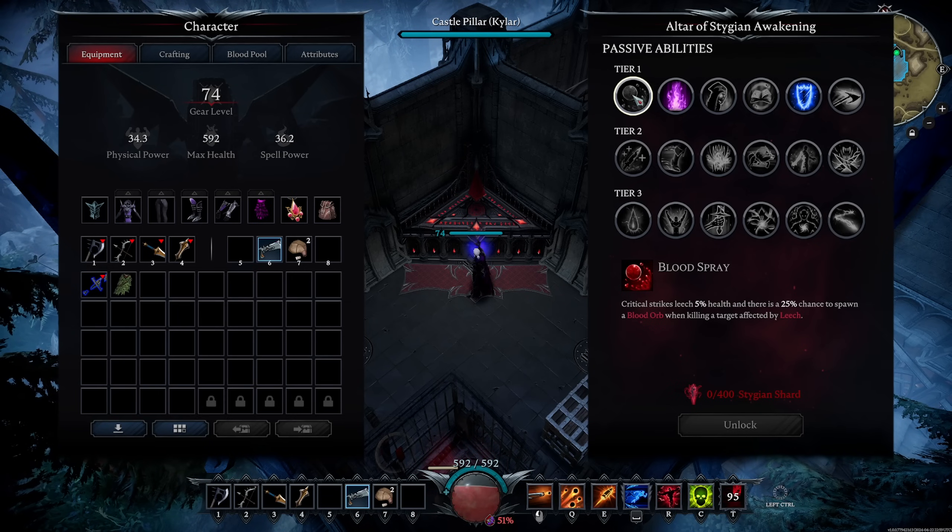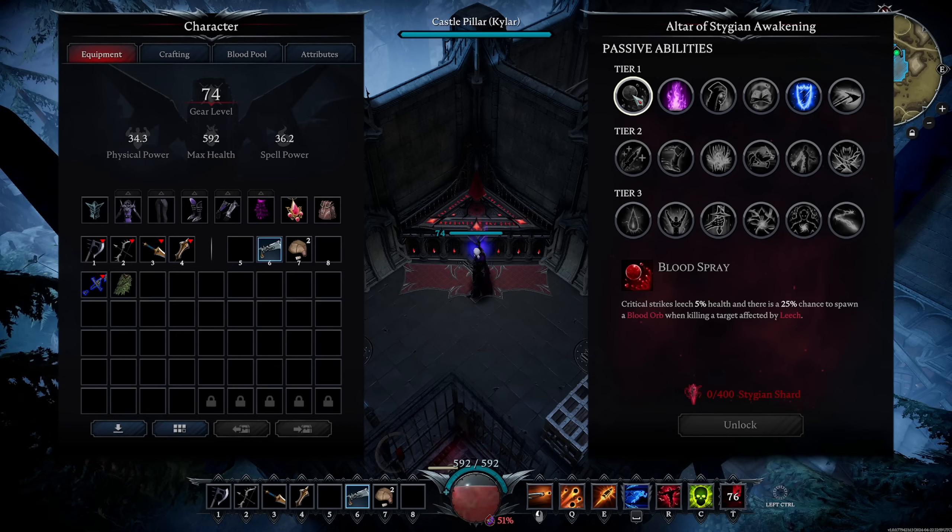Pretty good ability, but it can kind of backfire on you in PvP if you Heartstrike somebody's skeletons — you'll wipe them all out pretty quickly, but there's also a 25% chance to drop a Blood Orb that they can heal off of. So there is a world where you nuke all their skeletons and then they just heal themselves.